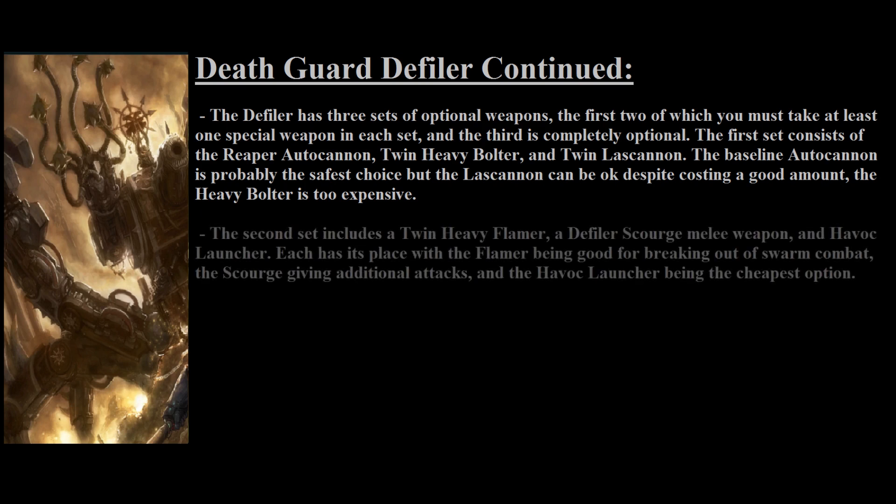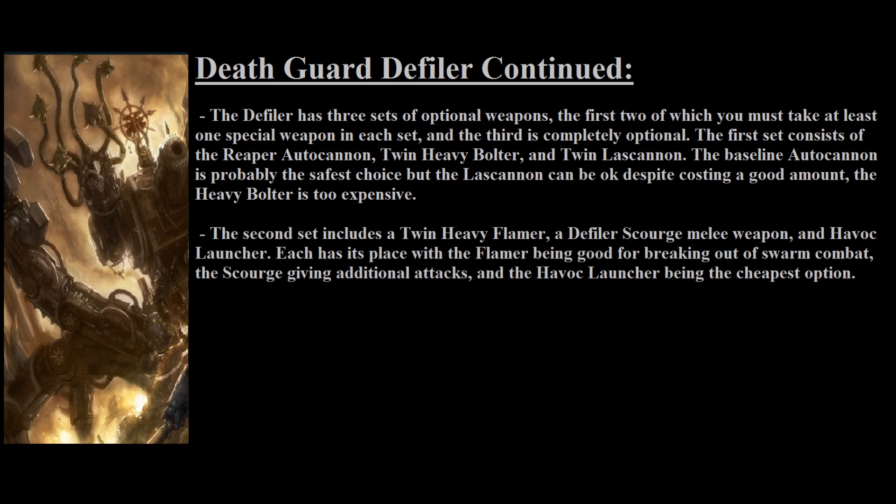The second set of optional weapons includes the Twin Heavy Flamer at 15 points, which is pricey but useful for fighting out of swarm units given the Defiler's limited number of attacks. The Defiler's Scourge at 10 points is very interesting — it's an extra melee weapon granting 4 additional strength, 2 AP, 2 damage, and crucially 3 additional attacks, giving 5 claw attacks plus 3 Scourge attacks. You can make the Defiler a serious melee threat against large targets using both weapons in combination, and don't forget the Reaper Autocannon can still be fired in close combat.